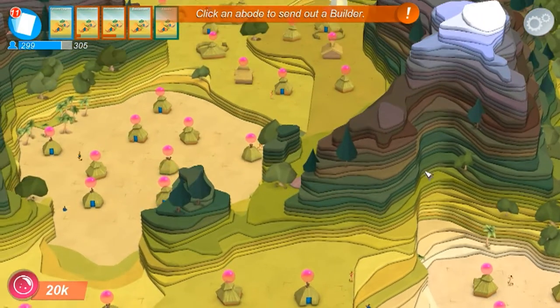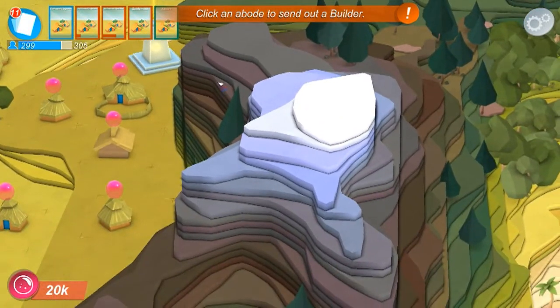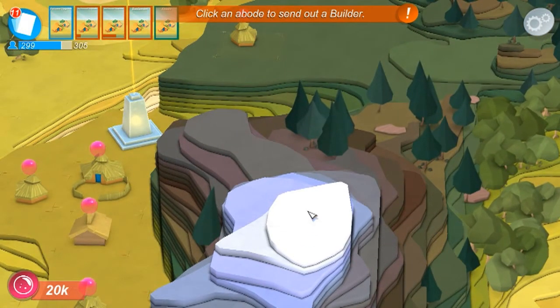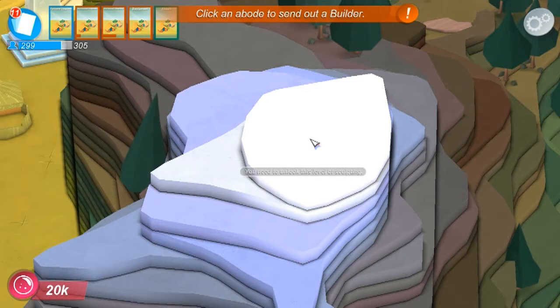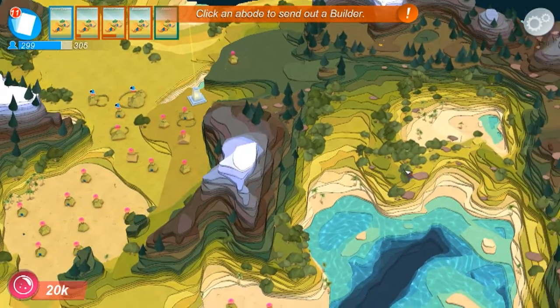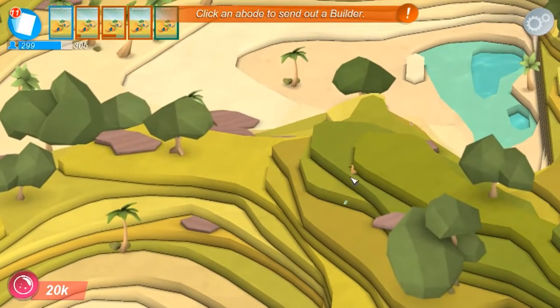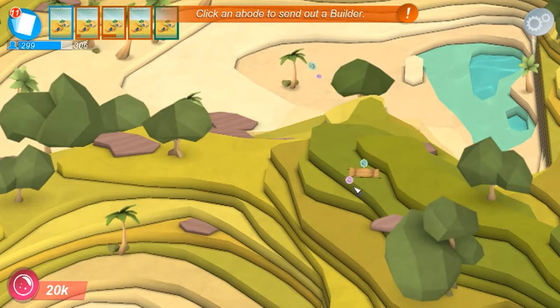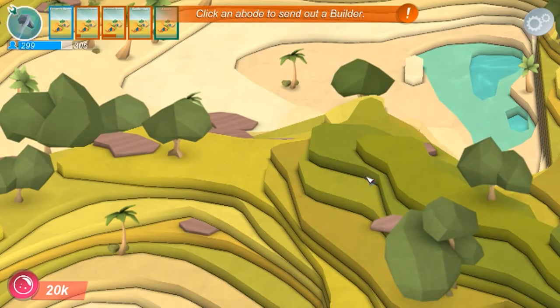One of the main differences now - I'm not sure if it's a bug or it's something new. If I try to manipulate this land, sculpt this land, it says 'you need to unlock this level of sculpting.' Before, I'd unlocked the basic level, which meant I could sculpt one layer at a time. Now you're actually limited to which layers you can sculpt. For example, there's a chest there - this being a green lamp - I'm able to sculpt that.